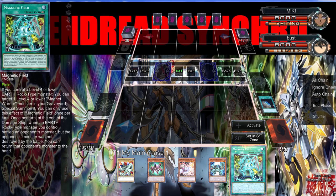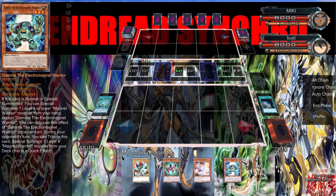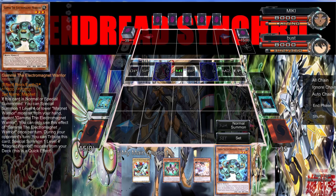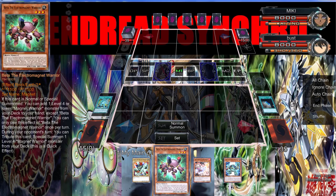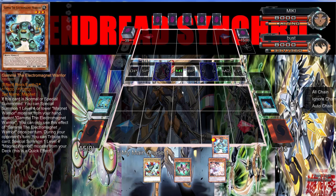Alright, so there's a level four or lower Earth Rock-type monster targeted — level four — and a great battle spell. Someone wants to return to end the damage step. I definitely want to activate this because I've lost to this card many times. Which one special summons from the deck? What does this one do — normally summon and add?